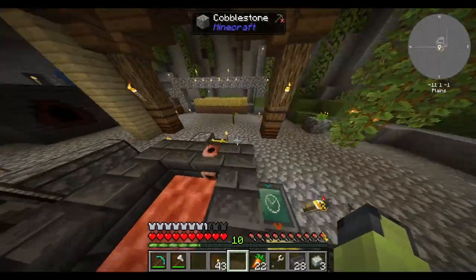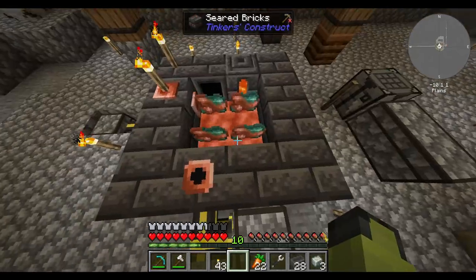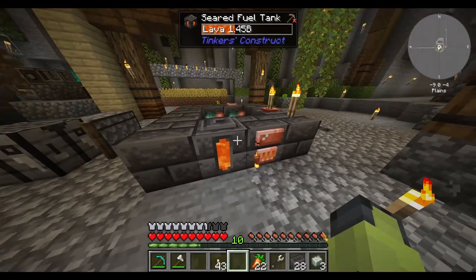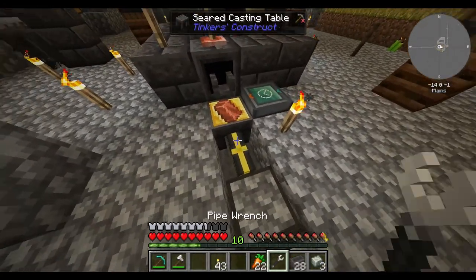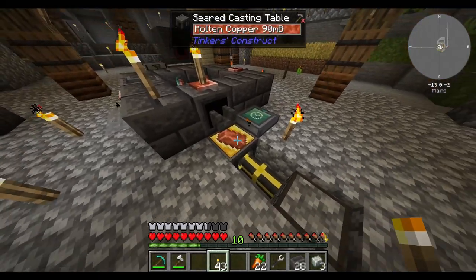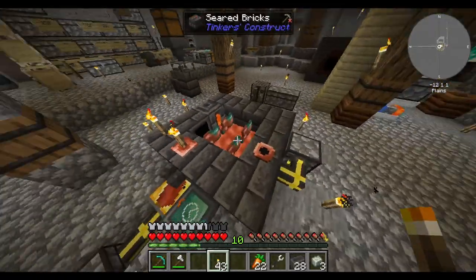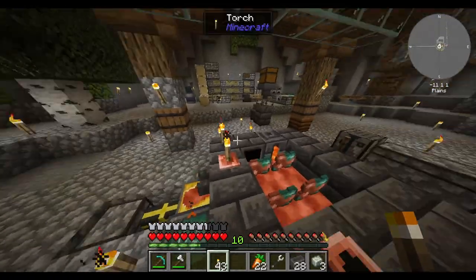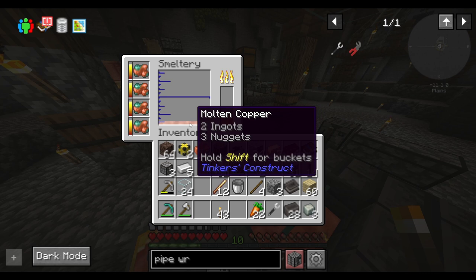In theory, just throw in my raw copper. Oh yeah! Oh, look at that. I had to break this thing because it got half full of some molten iron, but now it's all functioning. Look at that. Automated smeltering. And it's actually smelting at pretty much the same rate that it's coming out — actually, I think it might be coming out a little bit faster.